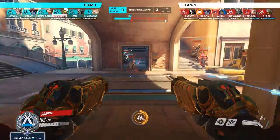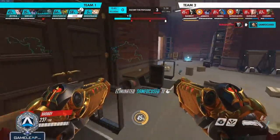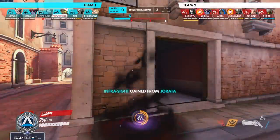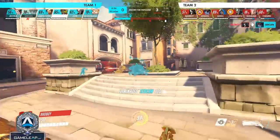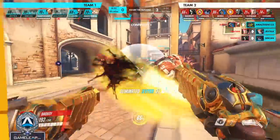Another powerful Reaper tech: if a Widow uses Grapple and instantly moves away, you can follow her with teleport and then insta-wraith post-teleport to dodge her headshot, then come out of Wraith and finish her off since she has no more movement abilities. Easy anti-Widow tech that can also be applied to heroes like Winston who are just jumping away.